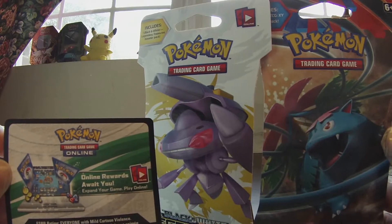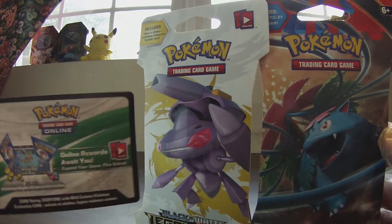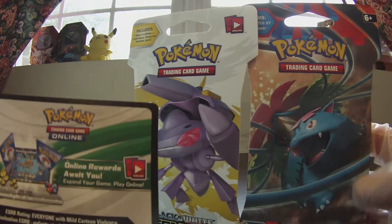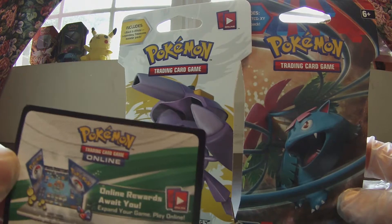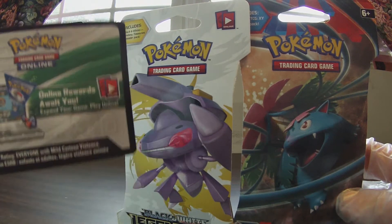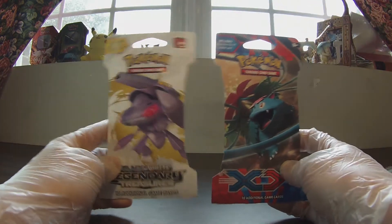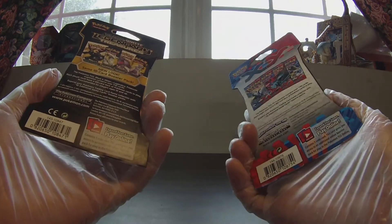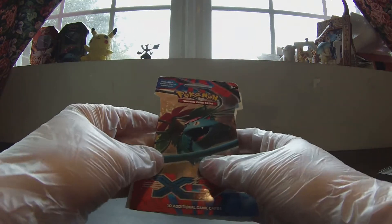What's up internet? Senior Whoopy here and welcome to another special Pokemon unboxing video. Today I have a Legendary Treasures pack to open and an X and Y pack to open. At the end of this video, this is an EX Venusaur that I pulled from a tin earlier this week. So if you guys are interested in that, stay tuned to the end of the video. Today we have some booster packs to open up.